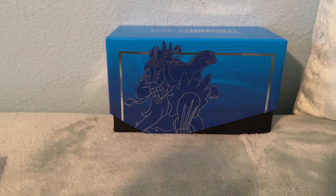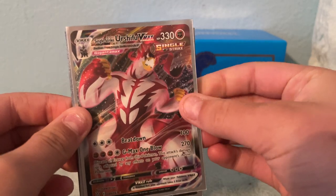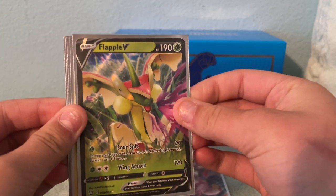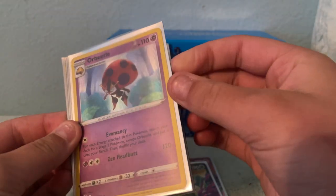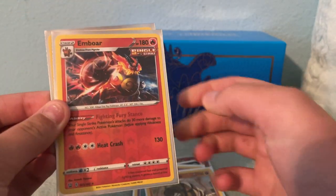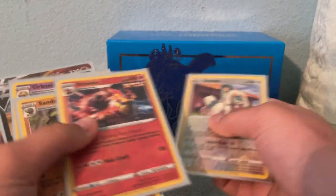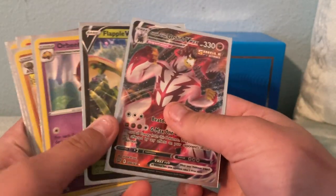I'll be showing some of my cards. Before I get into the good cards, these are not for trade or sale. So I pulled a Single Strike Urshifu VMAX — very nice card. I love this card. Flapple V, Holo Orbeetle, Holo Sandaconda, Reverse Rare Emboar, Reverse Rare Gerampa. And that's it for the Battle Styles ETB, aka Elite Trainer Box.